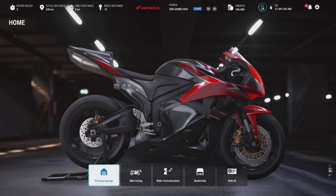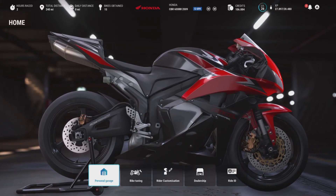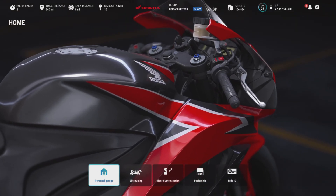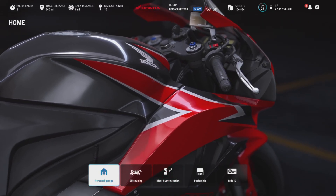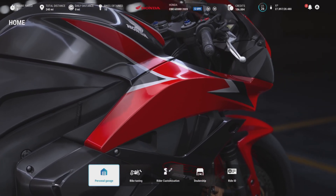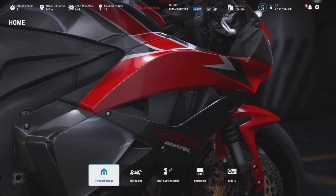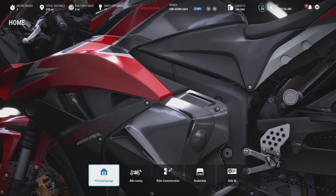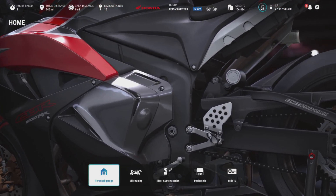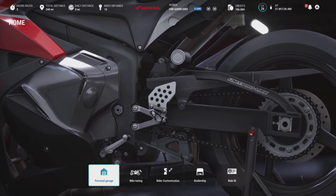Hey, welcome back to the channel and welcome back to Ride 5 for part two of our career mode playthrough. In part one we had the 250cc two-stroke classic bikes, most of them from the 1990s, apart from one Aprilia which was a 2001 model. They were absolutely great fun, sounded awesome, great to race with in a championship format. Now we're going to hit up the 600cc bikes using the Honda CBR 600RR from 2009, which is gifted to you for winning that previous championship.